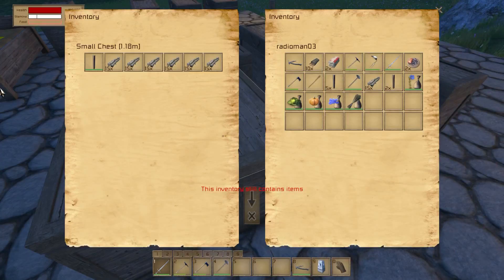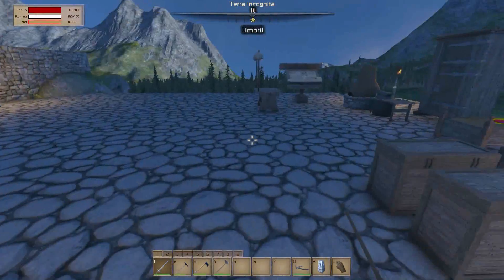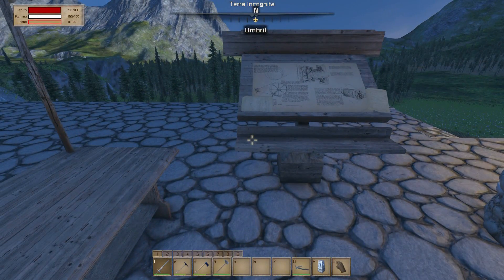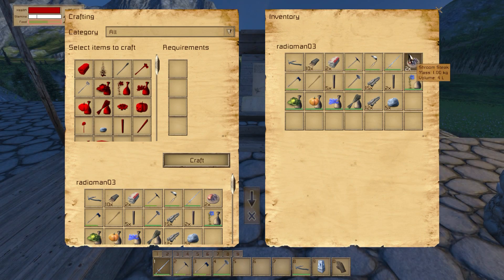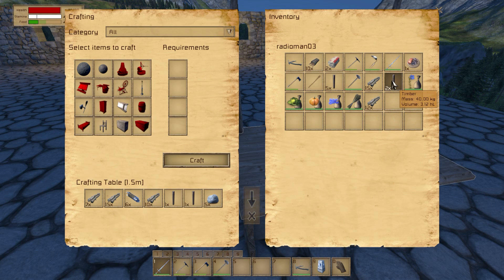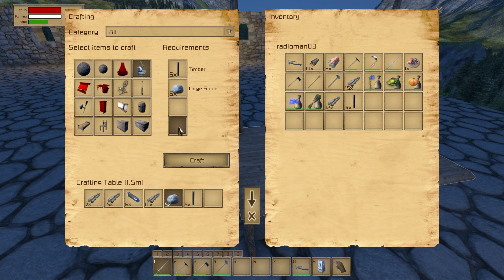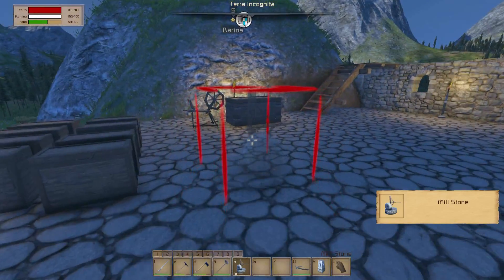Let's take a look and see — maybe we do, maybe we don't. We're going to secure this area a little bit better today. Oh, we do! We're going to come over here. Oh, I'm hungry — that's all right, we've got some of this delicious shroom steak here. We've already got those timbers here, and we needed five. We'll take those out and we can create ourselves — oh yeah — a millstone! Let's do it!